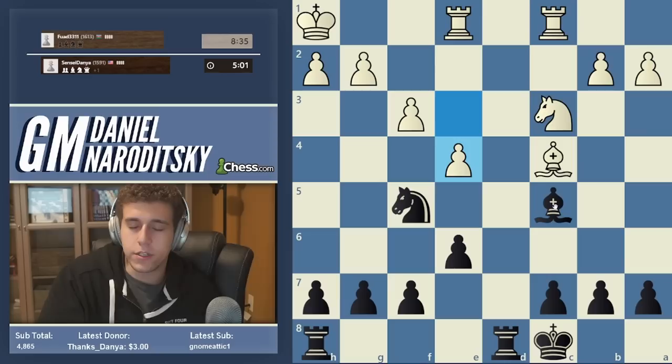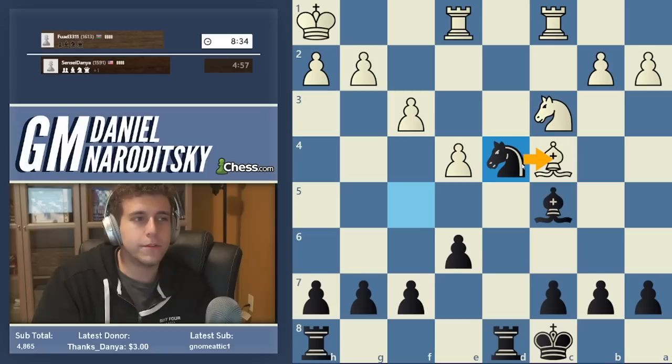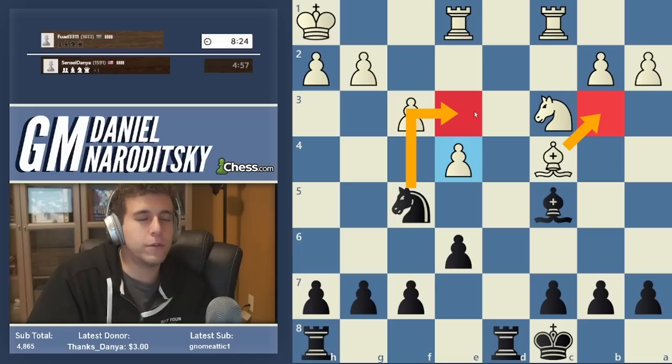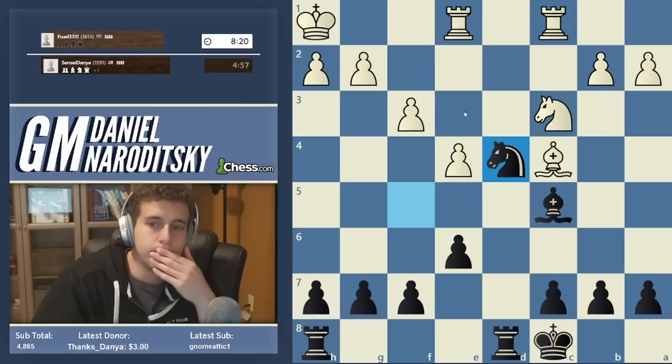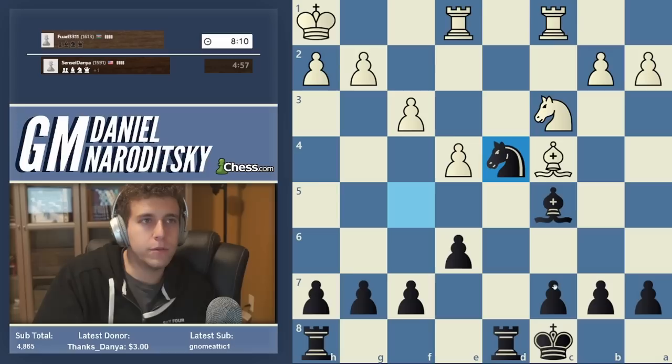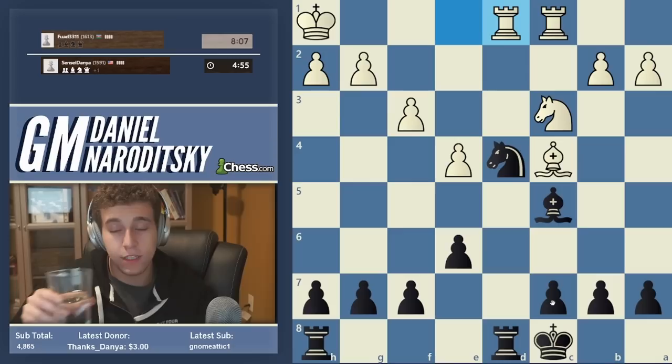Ask yourself: what's the drawback of e4? Well, it weakens d4. Let's put our knight there — that's an outpost. We could have played Knight e3, but remember that knight could have gotten trapped there. I don't like moves like Knight e3 which look good on the surface but if you look closer you see the knight on e3 is stranded. We have to be patient here. These endgames are not won in 5 or even 10 moves. We need to keep making improving moves, slowly but surely.